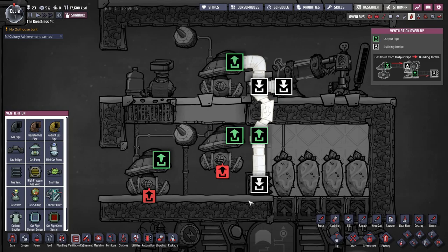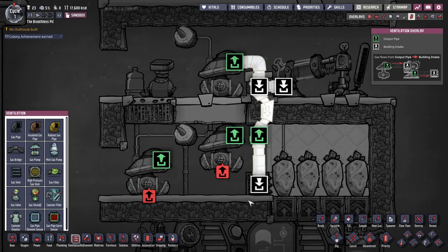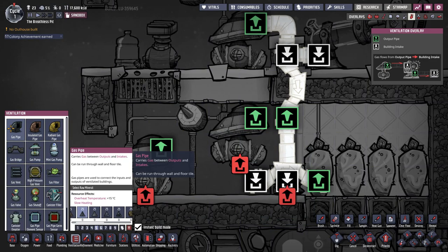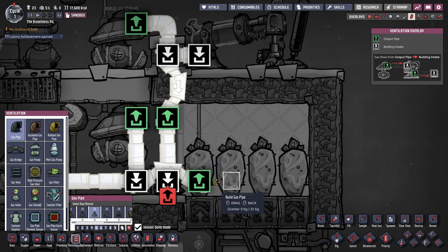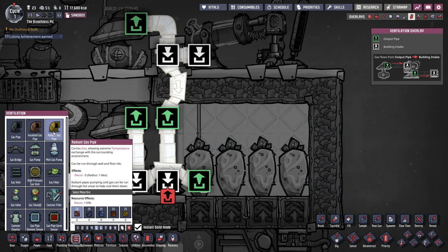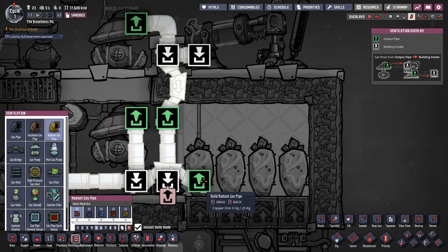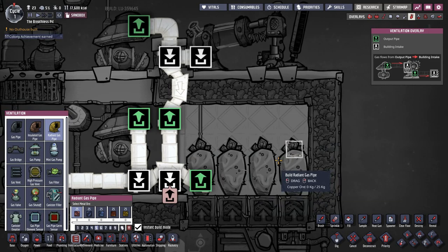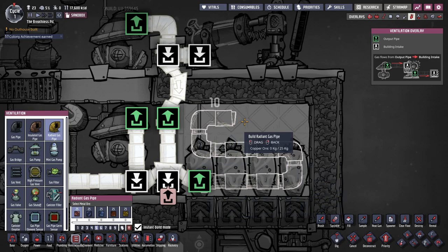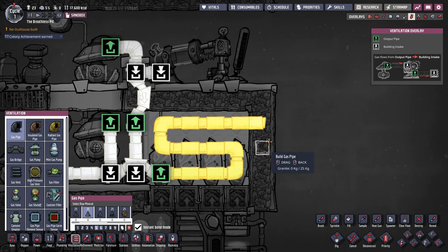For oxygen, we start with a gas bridge placed here, with the bridge inputs next to the pumps. We take normal gas pipes and connect both oxygen pumps into the gas bridge. The output of the gas bridge goes into the whizwort room, where the gas will be cooled. Inside the whizwort room we use radiant pipes made out of copper to encourage heat transfer between the cold hydrogen and the oxygen in the pipes — this accelerates the cooling. We draw the pipe in a snake-like shape all the way through the room and back out. Once the pipe crosses back through the wall, normal gas pipes are perfectly fine, since by that point the gas is cooled.